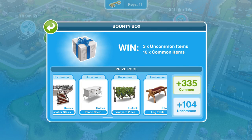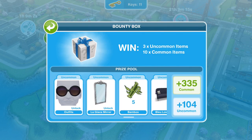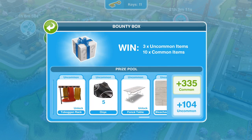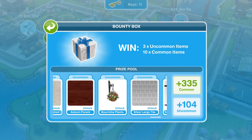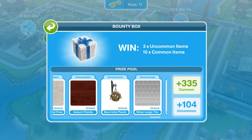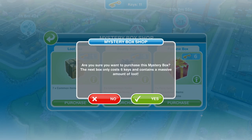Oh my goodness — vineyard vines, I want those. There are some pretty amazing things in here. Oh look, there's another hanging basket design. We can get some floors and walls as well — I didn't realise that. Okay, that's cool. Let's see what we win with our bounty box — let's purchase one. Hopefully we get some good things.